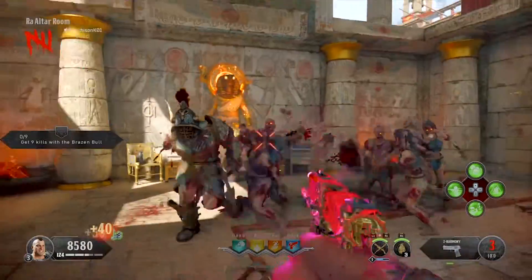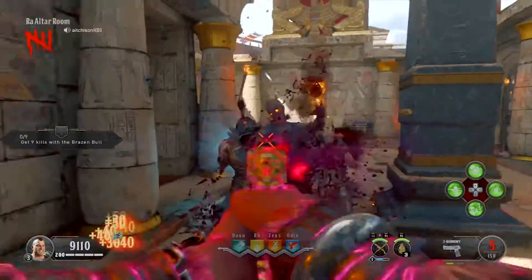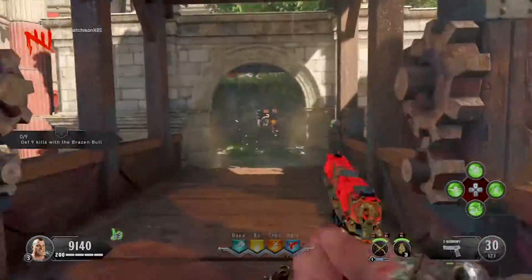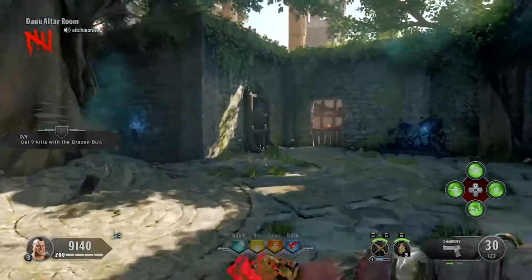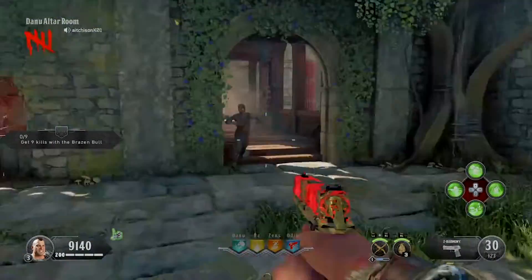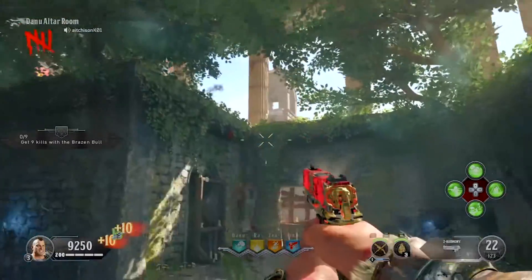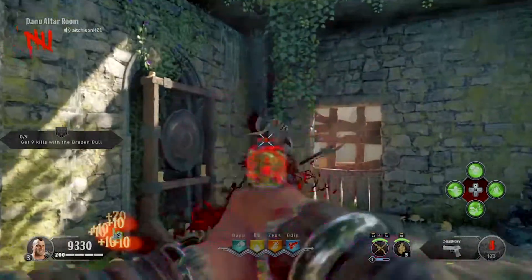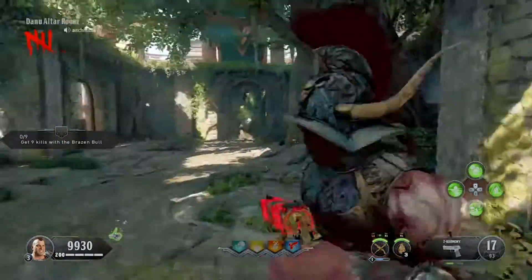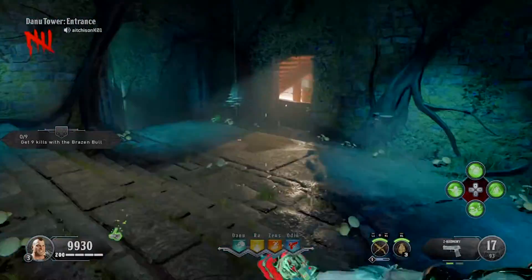And once you kill them, you want to make sure you collect their head. Go to the next one. Here's the other gong — ring it for this champion. And there he is. He's dead. Collect the head.